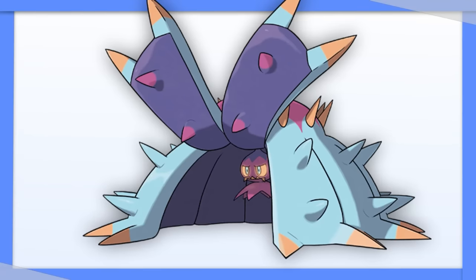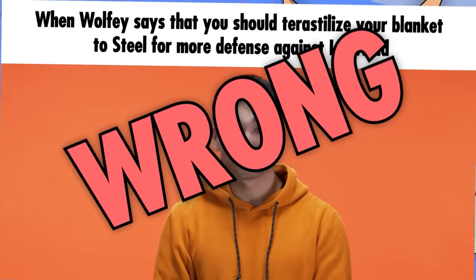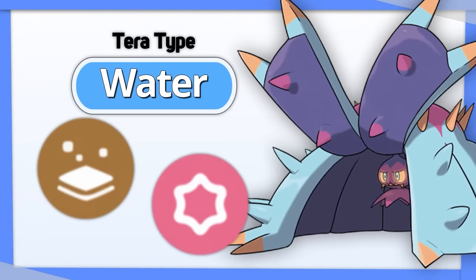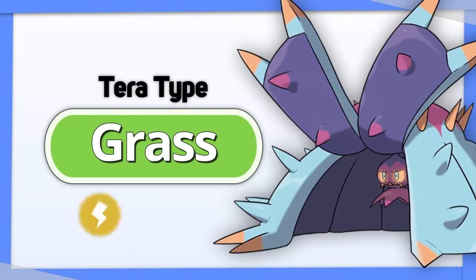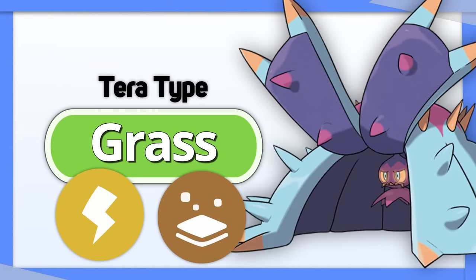Toxapex is a purely defensive Pokemon, so you might think I'm going to say Steel again — but you're wrong. Go with Tera Water. You eliminate your weaknesses to Ground and Psychic in exchange for a Grass weakness, and you even allow Toxapex to do a little more damage. Alternatively, Tera Grass resists most of the types Toxapex is weak to, but I don't like it as much because it adds a ton of new weaknesses.